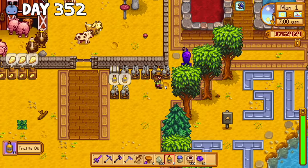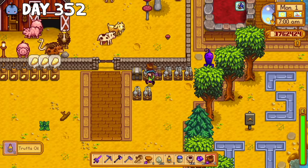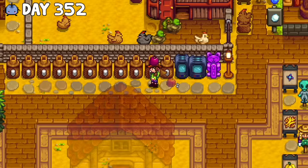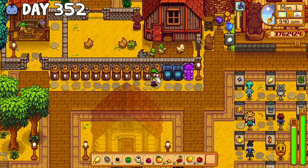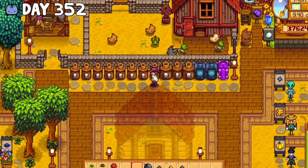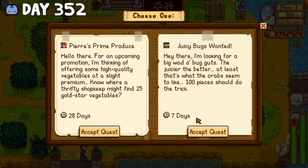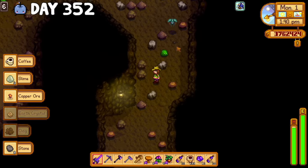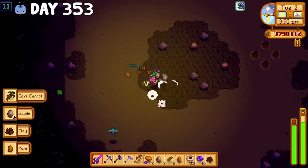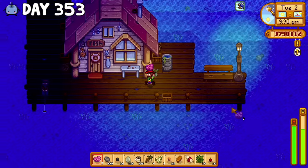Something I forgot to mention is that for two of the crafting recipes on the list — the quality bobber and solar panels — I need to complete community projects before I can get them, so I'd been checking the board every single day. I got really lucky on day 352 and ended up getting the juicy bug quest which gives you the quality bobber. So for the rest of the day I went through the early floors of the mines killing bugs. Within a day I'd gotten all the bug meat that I needed and left it in the barrel next to Willy's house, completing the quest.